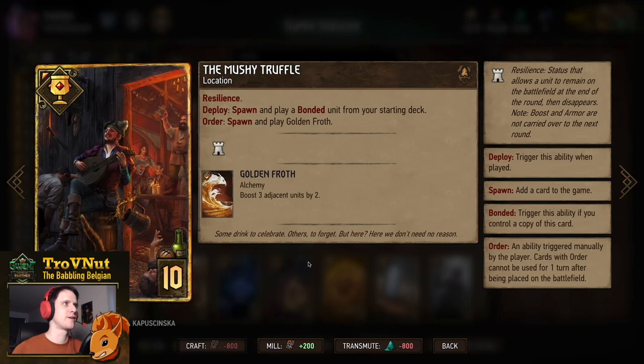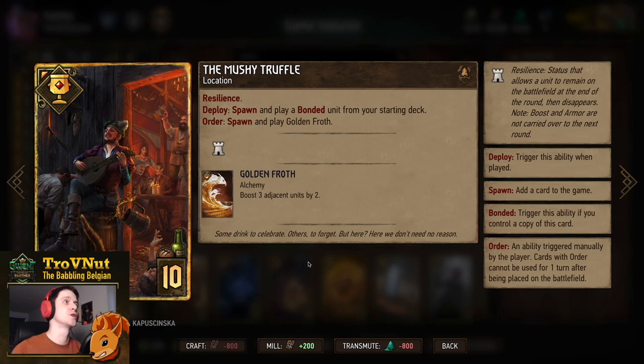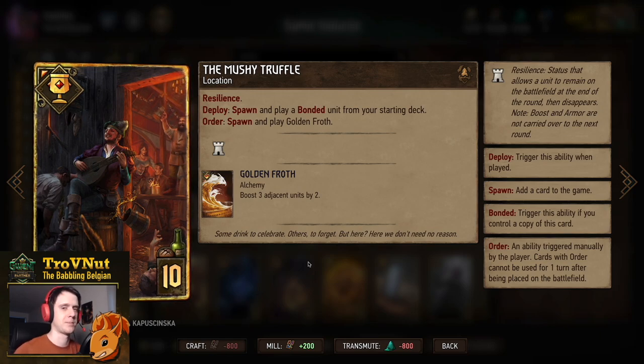We're using the Mushy Truffle location card, which has Resilience so it stays on the board for one round. On Ploy, you spawn and play a bonded unit from your starting deck — that bonded unit is of course going to be a Sly Seductress, triggering Idaran as well. On Order, you spawn and play Golden Fraud, giving you three two-power boosts on adjacent units — a very powerful card to give you some carryover.